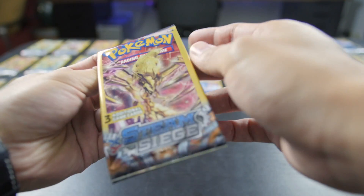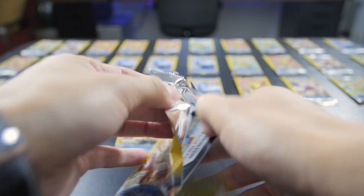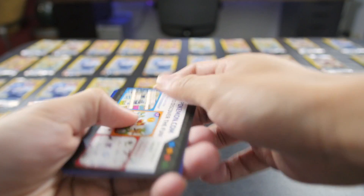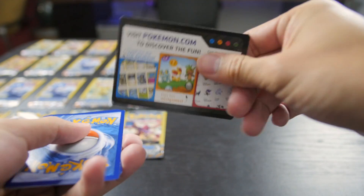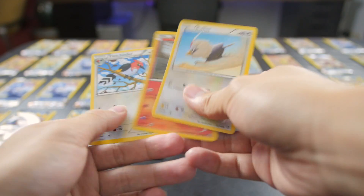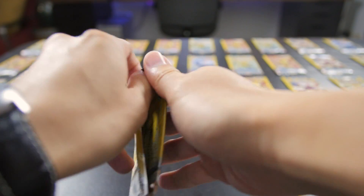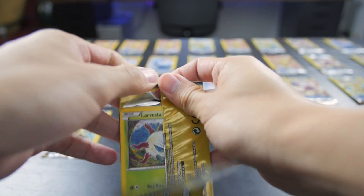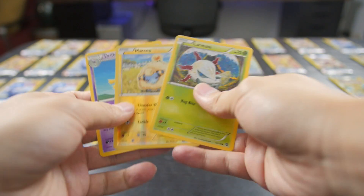There's so many to go through. There's 3 cards in each Dollar Tree pack. I'll do this first row and then Lita will do the second and then we'll rotate. If you haven't seen these Dollar Tree packs, they give you 3 cards - there's no code on it, it's just a promo thing. We're not even gonna do that.